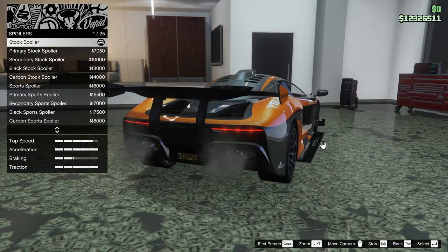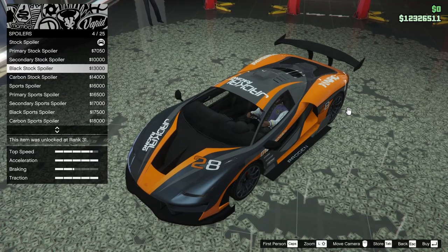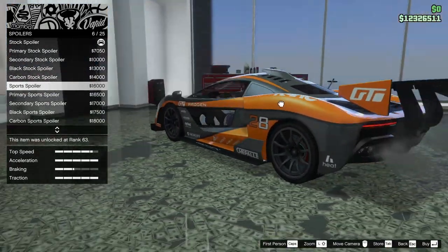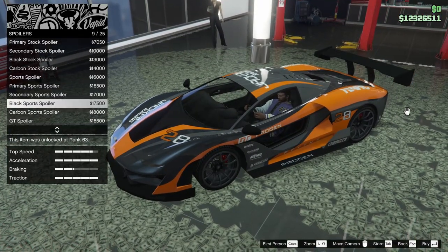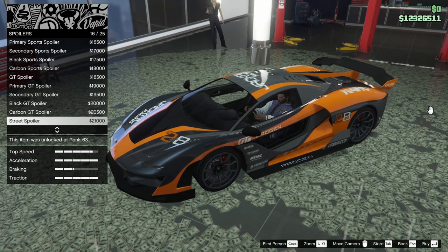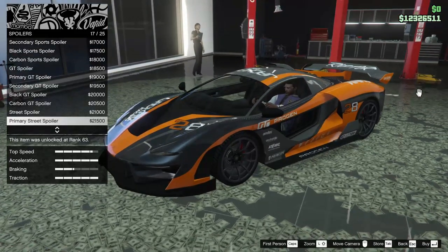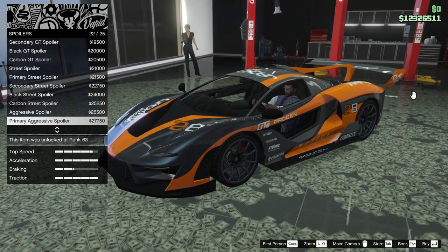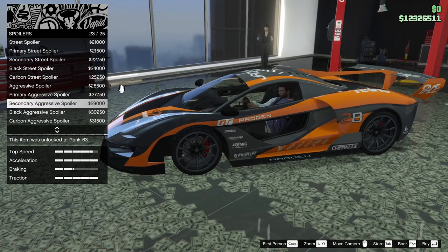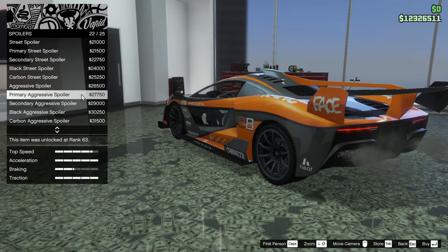We're going to go for the primary GT skirts because it adds more logos, which I think is cool. For the spoiler we can do a primary stock, secondary black stock, carbon stock, sports spoiler — that looks really sick — with primary color, carbon, and black options, or the GT spoiler, or the street spoiler which honestly probably looks the coolest.